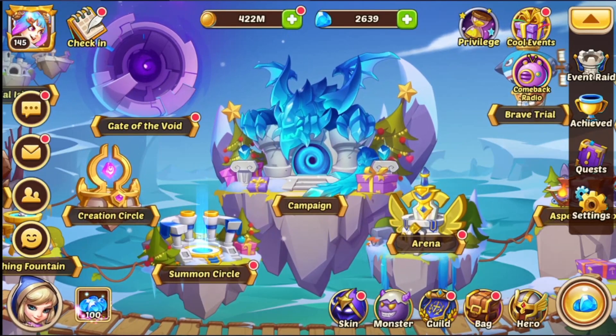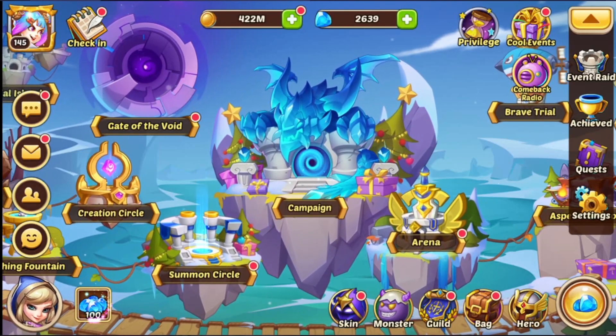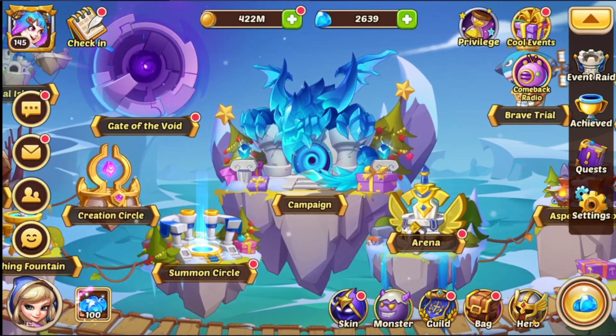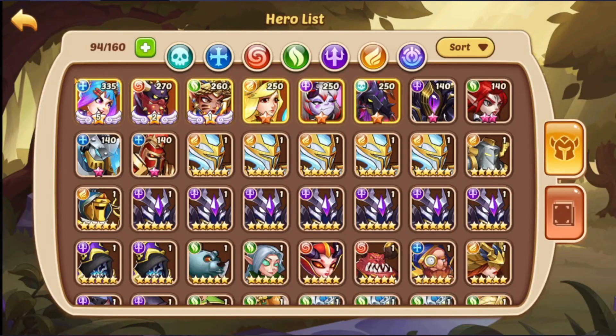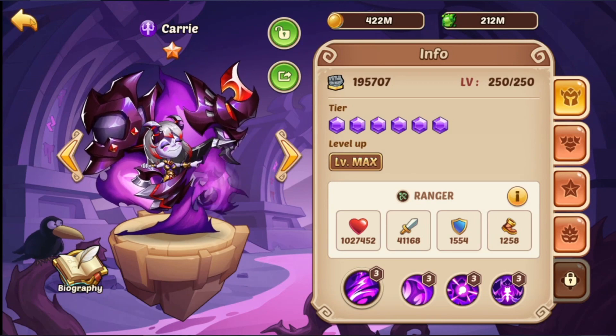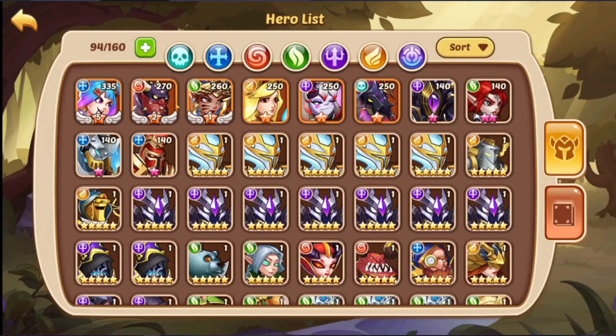Hey everybody, Jester here. Welcome to episode 79 of our Idle Heroes free-to-play series. Last time we hit two massive milestones: we got our E5 Penny, jumping from E3 to E5, and we now have a 10-star carry — 10-star Dark Athanor, five pieces of carry gear, and we converted the two. That's kind of where we're at.